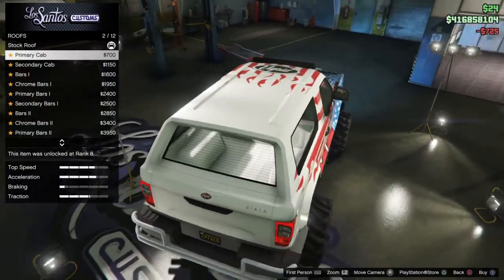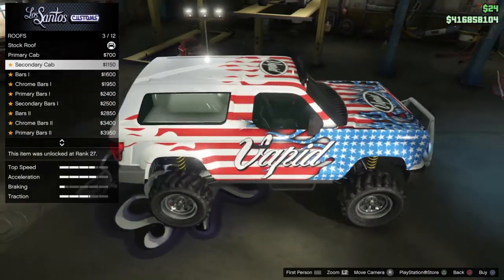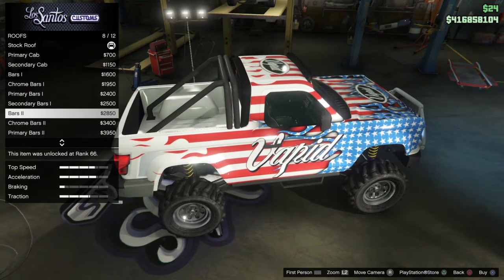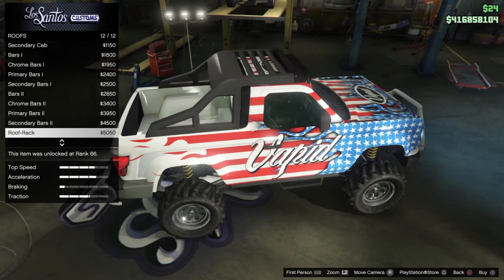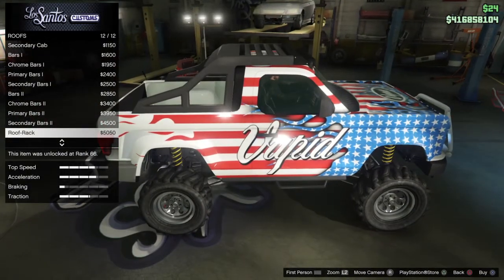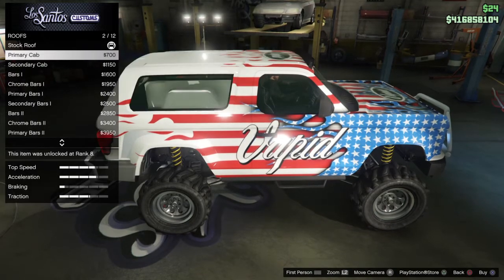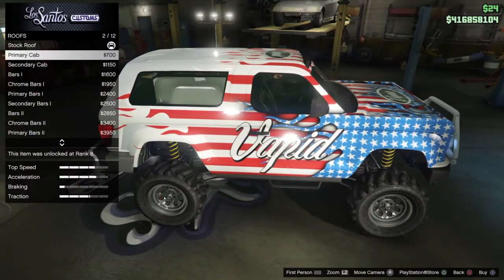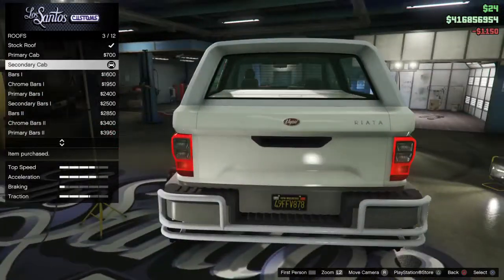For the roof, we have a cab, which adds a little more to the livery, a secondary cab, bars, chrome bars with primary and secondary, bars 2 with primary and secondary, and a roof rack — that looks really nice, and is the most expensive at $5,050. We're going to go with the secondary cab to add a cab top on it.